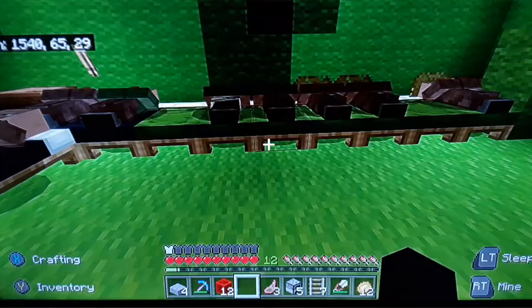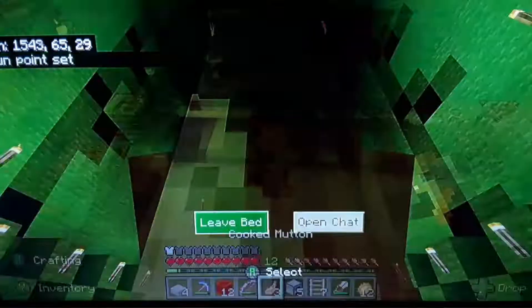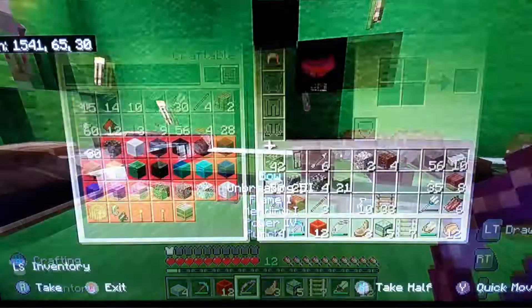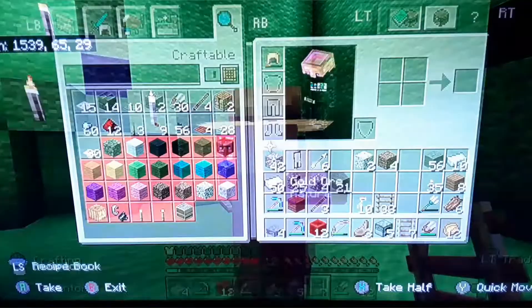Getting some more librarians — I'll be back when I'm over there. And we're here. So we got quite a lot of villagers. We got farmers. What's this guy's trade? Let's see. So we need to get better trades. This guy sells Depth Strider III, so I'm going to get that on my diamond boots. So I'm just going to see if — back when that's done.